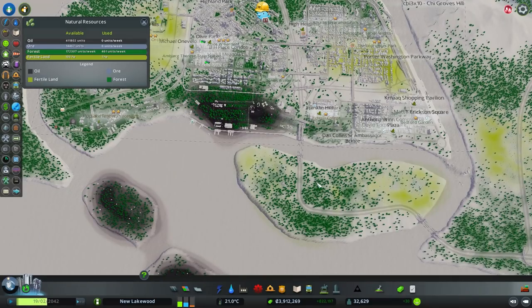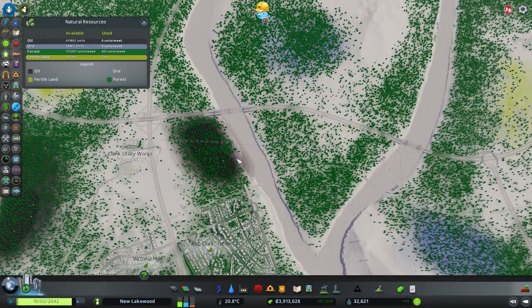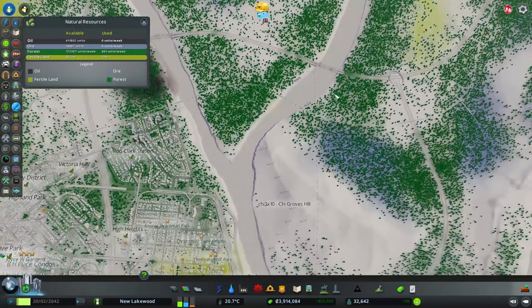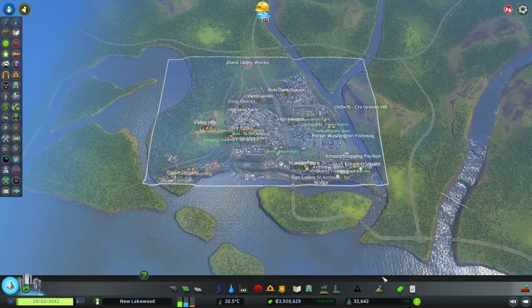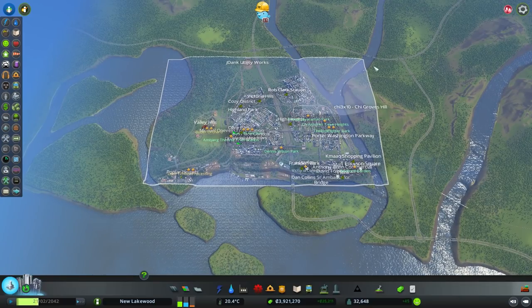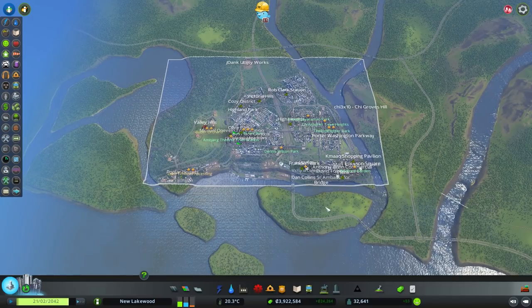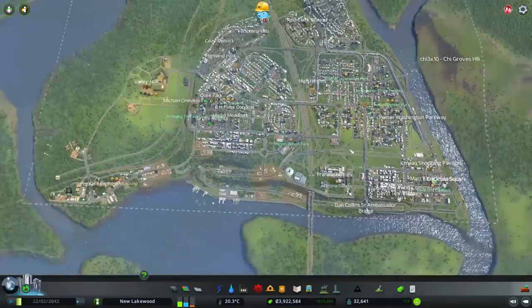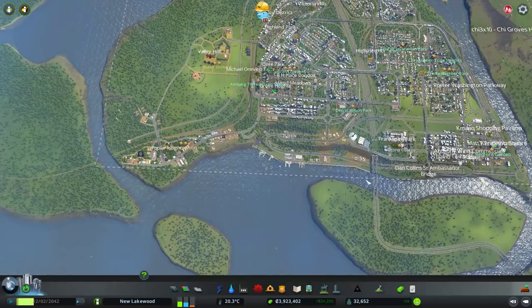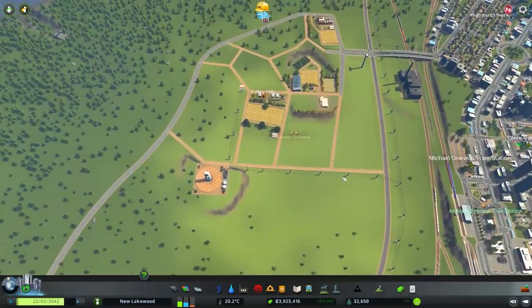Looking at where our resources could be for the metalworks, we'd actually need to buy the tile up here or the one behind the mountain. It's a slight deviation from our original nine tiles, but it still lets us do the island and the downtown. Once all nine tiles are done and milestones are complete, we'll unlock the rest with mods and build a giant city. So let's jump into the Industries DLC.